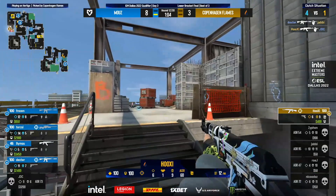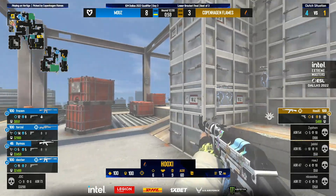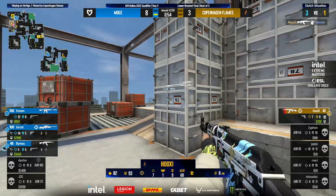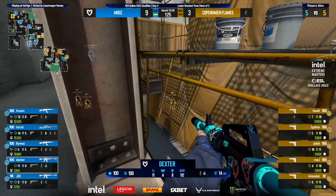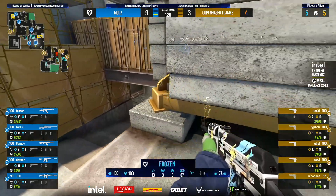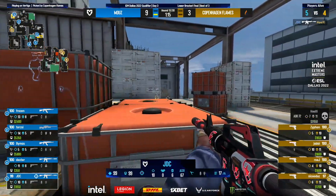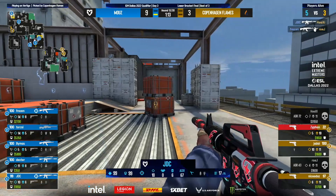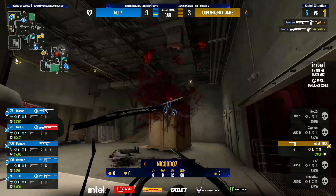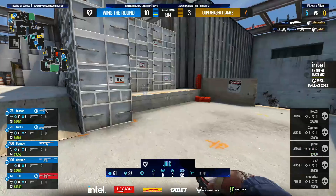Hooksy is left all alone, takes down JDC, but now four more to find. He tries to accelerate onto B-side but Mouse's rotations are fast — already three players there. Copenhagen Flames pull out the deagle eco, and we've seen what these deagles can do. Frozen and Roy are both very solid with these. Hooksy goes down early, Frozen finds Roy as well. Xyphon and JDC are dueling on the other side of the map, kills going back and forth — but mostly in Mouse's favor. Yabby left alone, JDC takes him down. A very clean double up for Mouse.